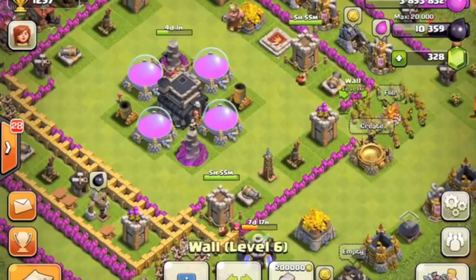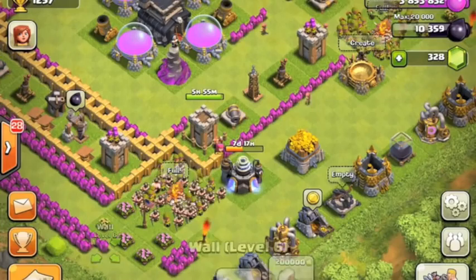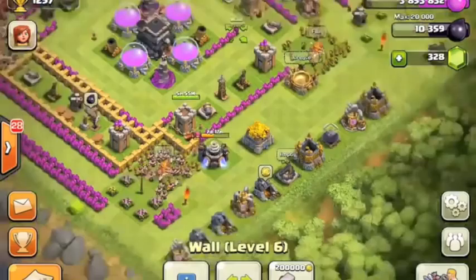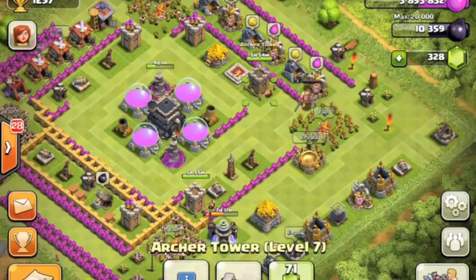The hog riders - they do jump walls, which is really cool, and they have pretty good damage. Then the valkyries are really interesting - they do splash damage, so when they hit down with their giant axe it does splash damage, which I think is really cool.